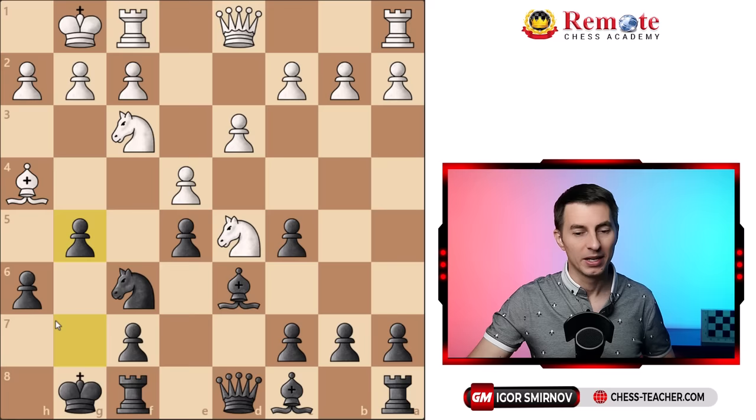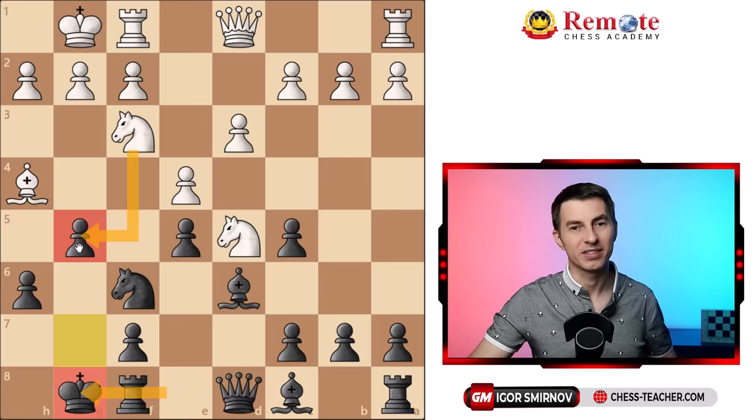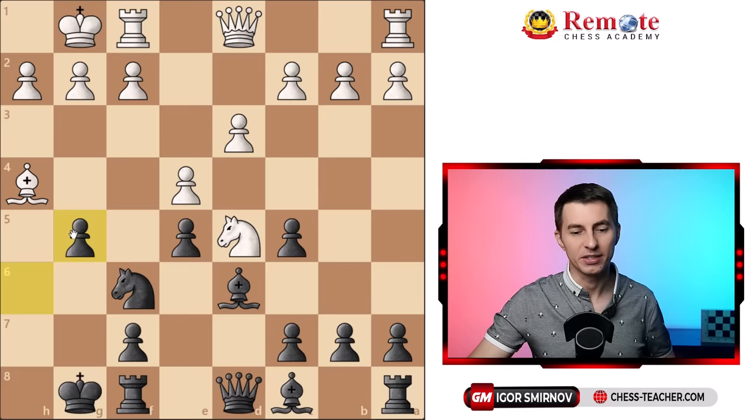Now here white decided to trade on f6. By the way, just a quick note: whenever you go g5 after you have castled already, watch over your opponent trying to sacrifice the knight right there. In some positions it may be dangerous if he does that - the idea would be that after this trade, if you can't get out of this pin, that can become bad. White can actually win this knight and expose your king.